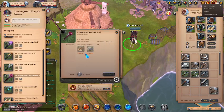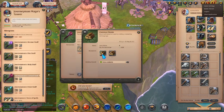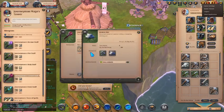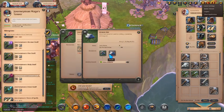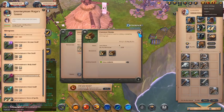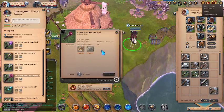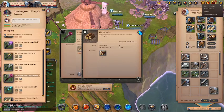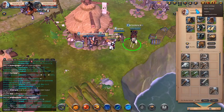So to craft the Journeyman's Curse Staff, you have to first look at the ingredients here. We need chestnut planks — to get chestnut planks we need chestnut logs and bridge planks. We also need bronze bar — for bronze bar we need tin ore and copper ore. So ultimately we need tin ore, copper ore, chestnut logs, and bridge logs. We will start with getting the wood materials first.